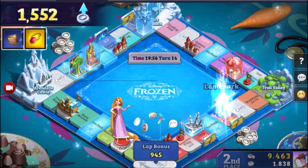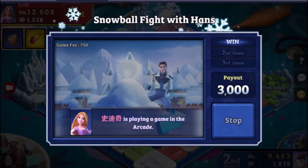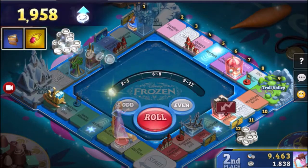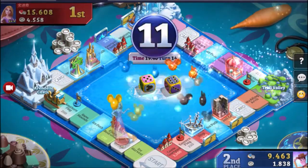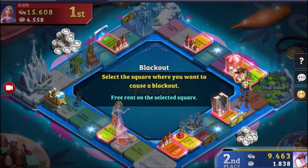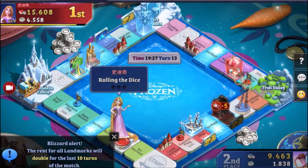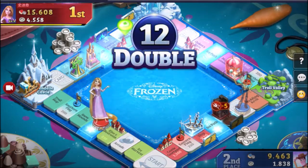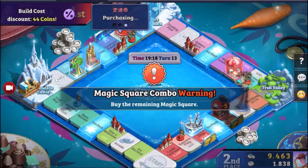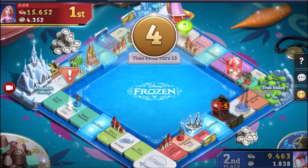There's also an arcade space on the board — and each board's arcade game is different. On the Frozen board you have to throw a snowball in the right direction. It's a risk-style game where you can keep going for more coins or stop at a certain point and collect what you've earned. On the Mickey and Friends board, for example, you play a football game with Pluto and have to kick it in the right direction three times.